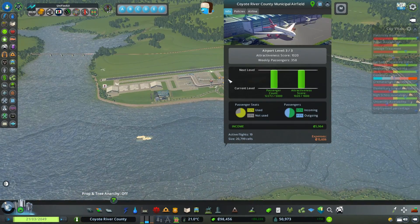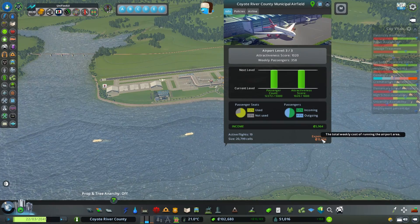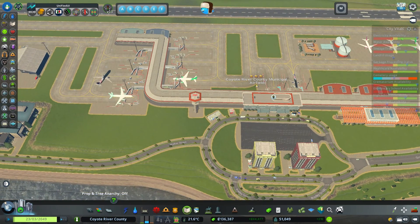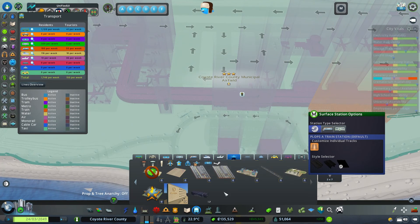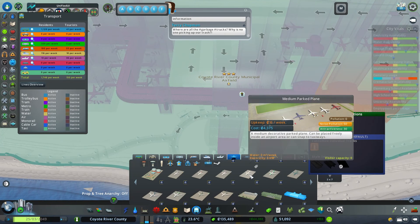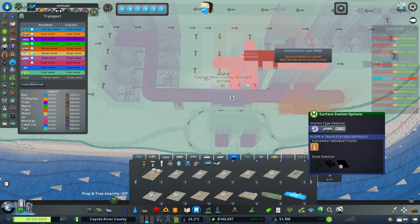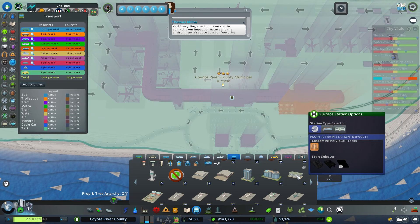How's it going for the airport? We're not making that much income — the expenses are way higher. We need to get the attractiveness up a little bit so we can raise the ticket prices. The plane stands raise attractiveness. A large park — that one raises aviation fuel — we have one there. We also have the hotels, which raise attractiveness a lot, as well as the lounges which must be placed on a concourse.